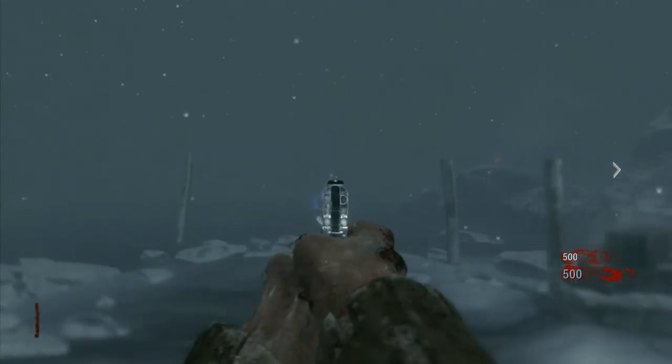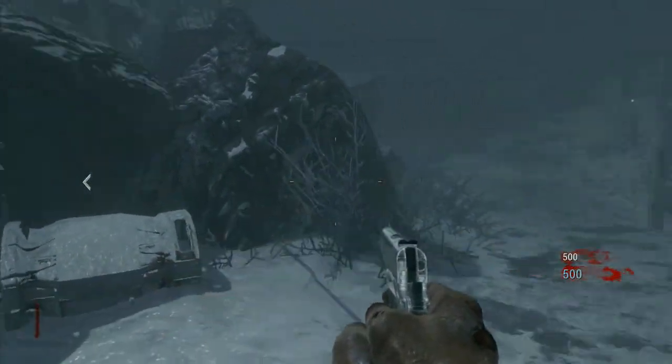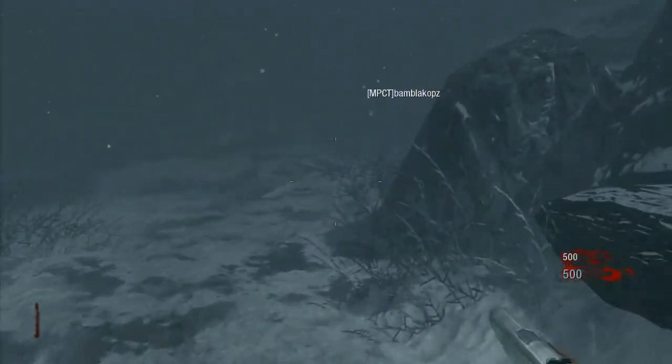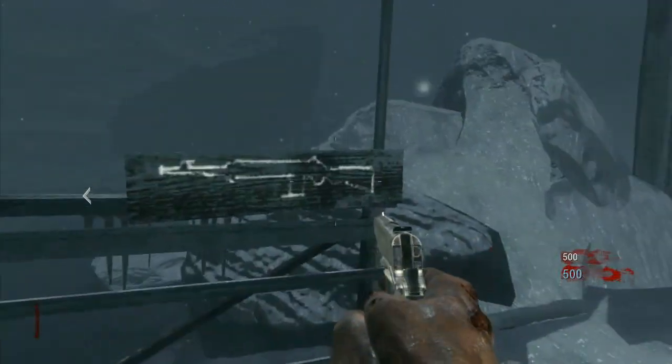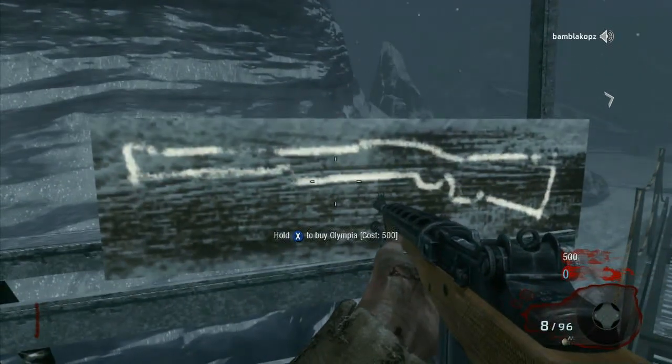In this opening area, there are two boats. They cost 750 points each to open. This one up here takes you to the lighthouse — we don't want to go there first. We want to go to the ship; that's where the power is. Your opening weapons are the M14 for 500 and the Olympia Shotgun for 500.